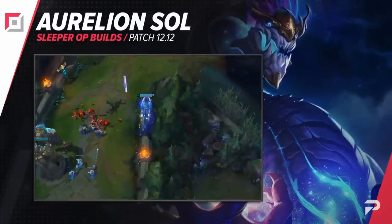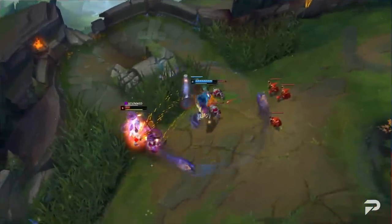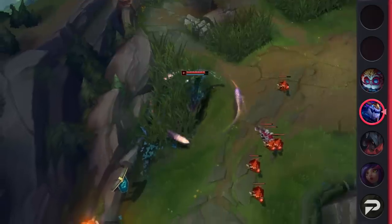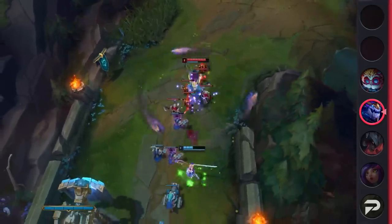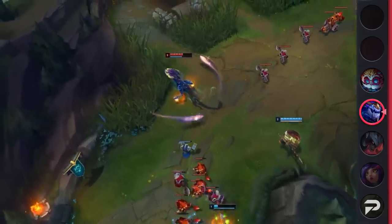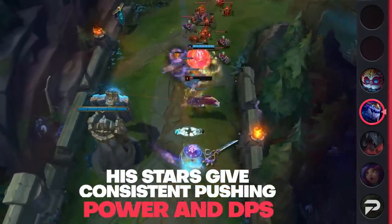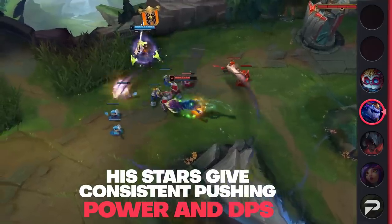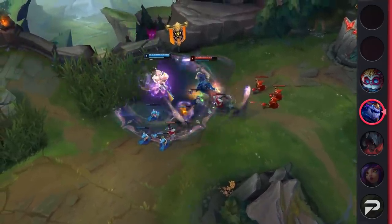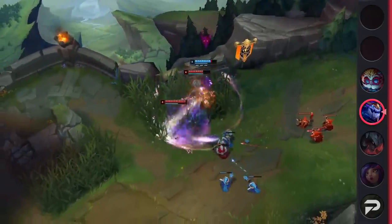Every now and then we see certain mages get played in the top lane — usually it's a popular mid laner that starts getting picked top due to being able to safely scale there. We've seen it with Viktor, Malzahar, and even Malzahar in recent times. But Aurelion Sol is a champion you barely see even in his main role as mid laner, so seeing him in the top lane is something almost nobody will ever really expect. His kit is actually perfect for dealing with top lane opponents. His stars give consistent push power and DPS, and you're able to kite back and forth from a safe distance. His Q serves as a way to disengage trades, with his ultimate helping as an extra failsafe later on.